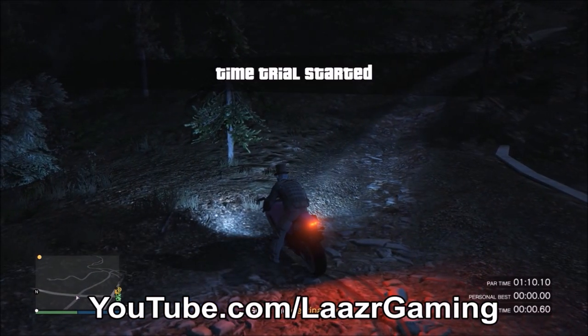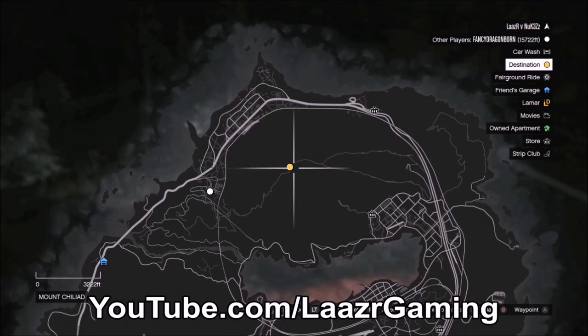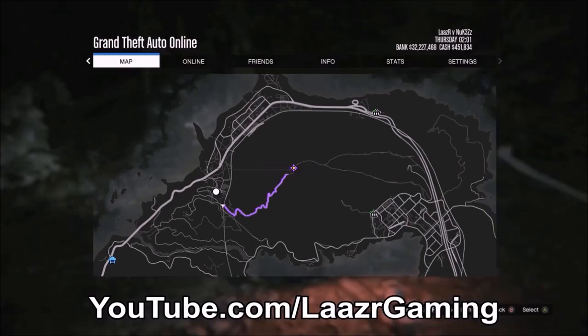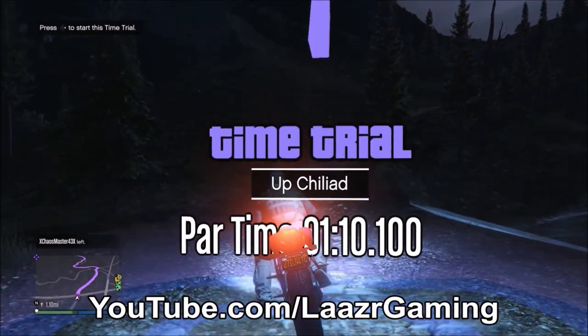Head over to the time trial and start it as I do on screen. You can see the finish line as soon as it starts — mark it down so you've got a waypoint and know where you're going when you relaunch. Hold wire to restart the race so you can start fresh with that waypoint in place.